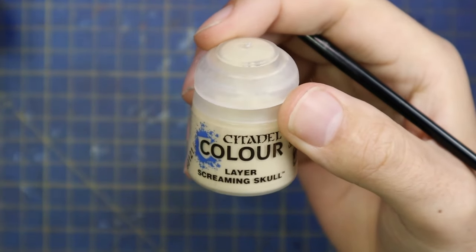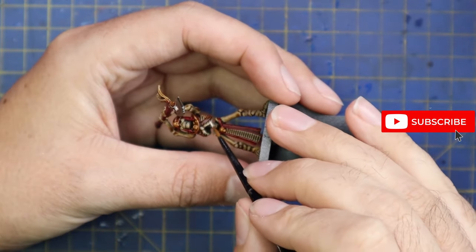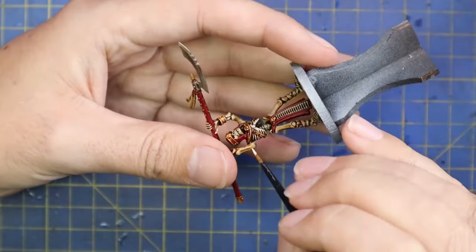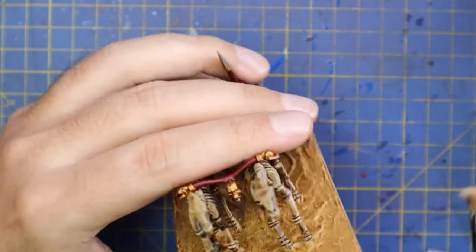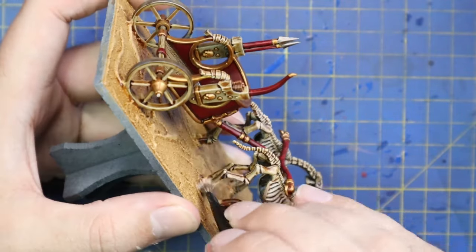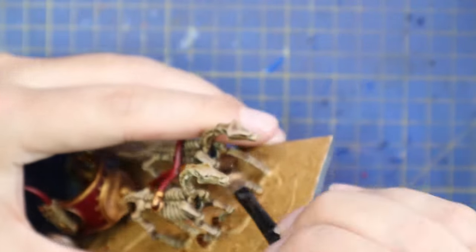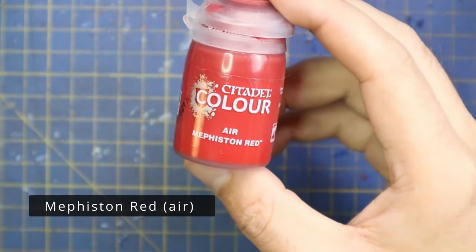Then it was time for Screaming Skull to highlight the skeleton crew once all the shade had dried. I realized at this stage I was going overboard — what I should have done is dry brush the bone first, then jump to the gold and red. Dry brushing will be the way I do most of this force; there are a lot of models to get through and I don't have time to edge-highlight every single piece. Tomb Kings is an army I love the idea of owning and playing but I'd much rather spend time on my Bretonnians and get this done in a fast, army-painter style.